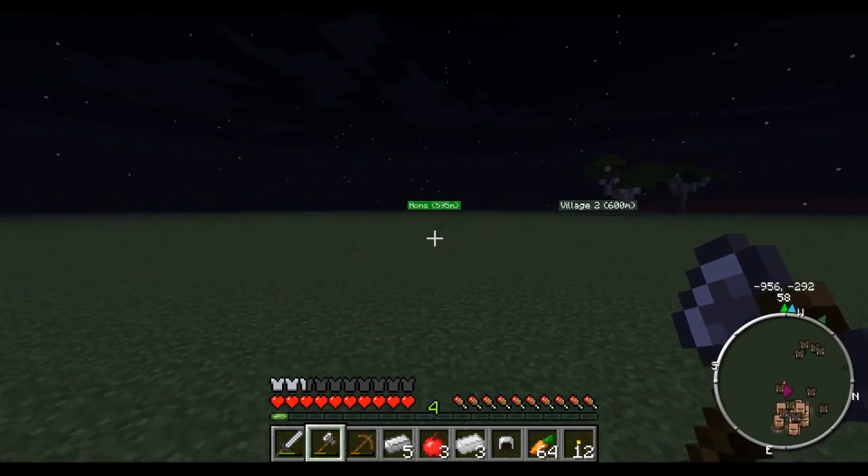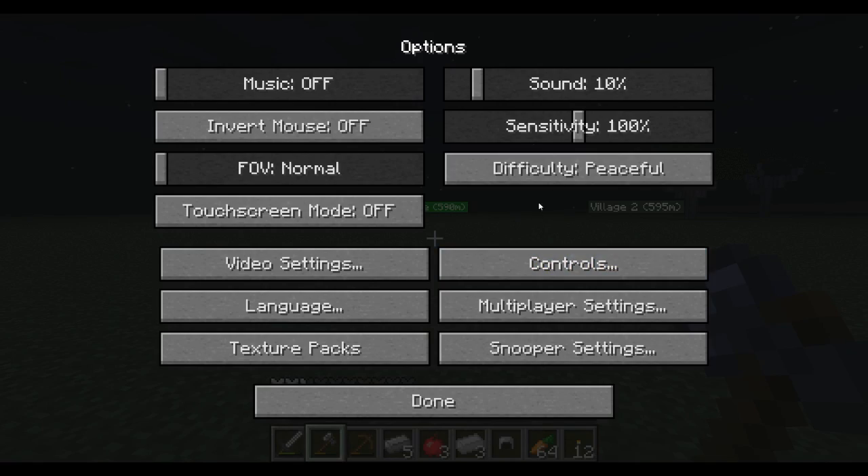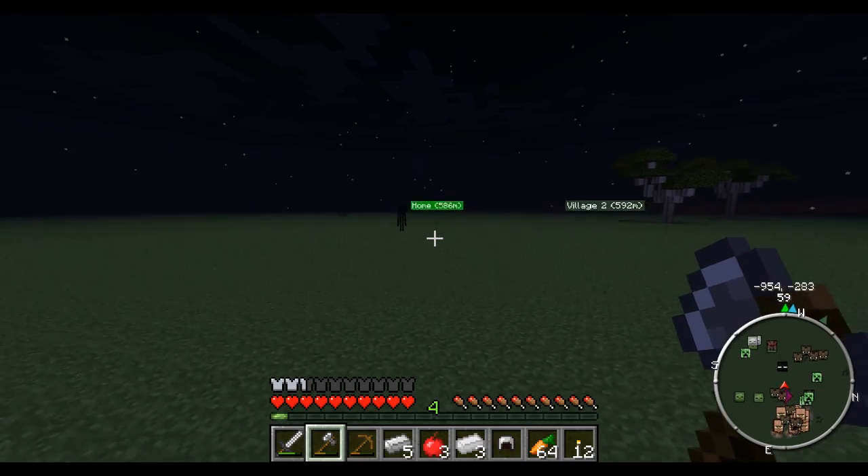Oh, I didn't mark this — equals sign, waypoints, new waypoint: Village Four. There we go. All right, now we get to trek home. What difficulty — why is it on peaceful? Get out of here, peaceful!